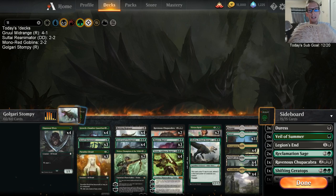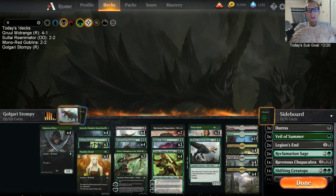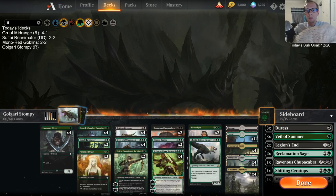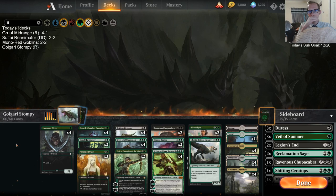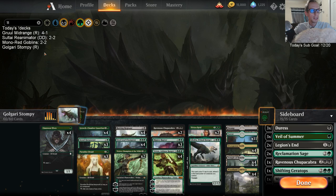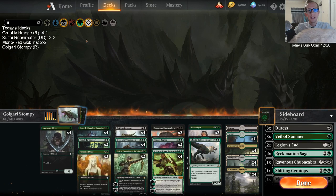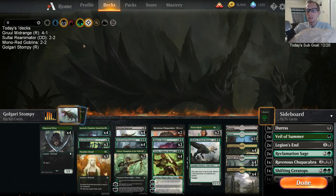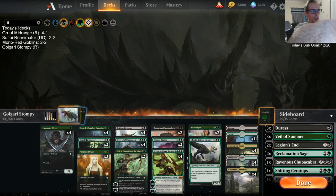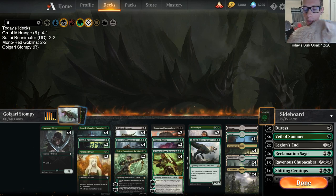Welcome everybody in Twitch chat and on YouTube for some Golgari Stompy. We're going to take this deck to ranked — it felt pretty good last time. We're almost to Mythic. We're going to be playing five rounds and the goal is to go three and two — that's always our goal whenever we're playing five rounds of ranked.